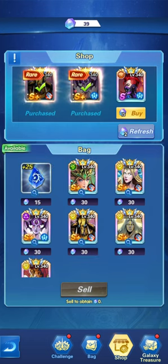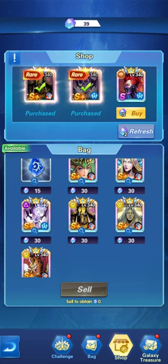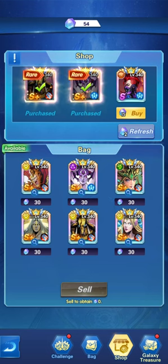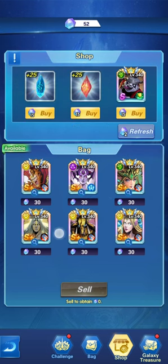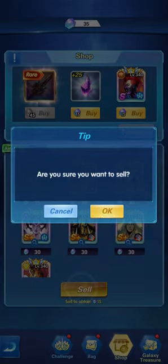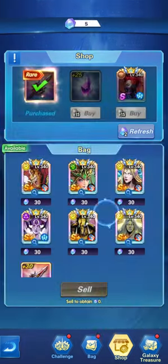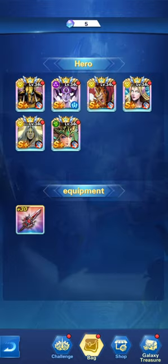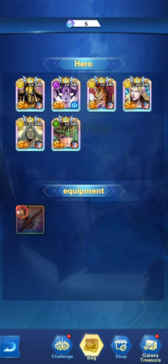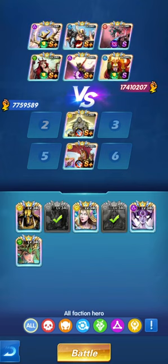That will be the finalized hero roster. Since we don't have a specific hero for CC control, we'll sell that slot and refresh. Eternal Soul shows up — we can take Eternal Soul. Then refreshing again, the Pit Spear is a good selection. We'll opt in for the Pit Spear, and give it to the Great Sage.